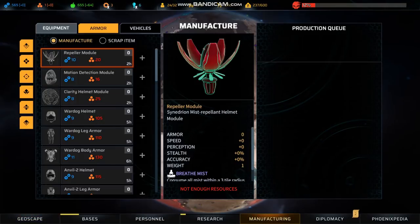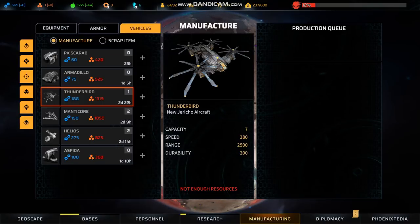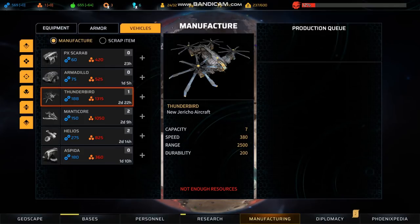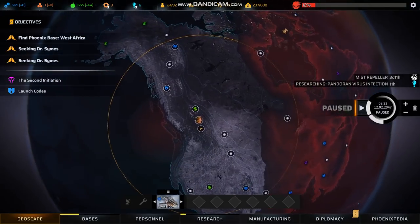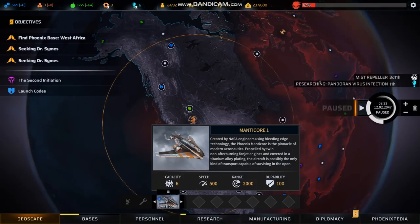I've actually unlocked all the aircraft in the game — spoiler alert if you don't want to see this. Every faction in the game, plus Phoenix Point itself, so all four, have one unique transport aircraft design. They all balance a couple of traits. Let's use the Manticore, which is the one aircraft you start with. The Manticore can carry six troops, or three troops and one vehicle — vehicles take up three slots. These three stats matter; durability does not.